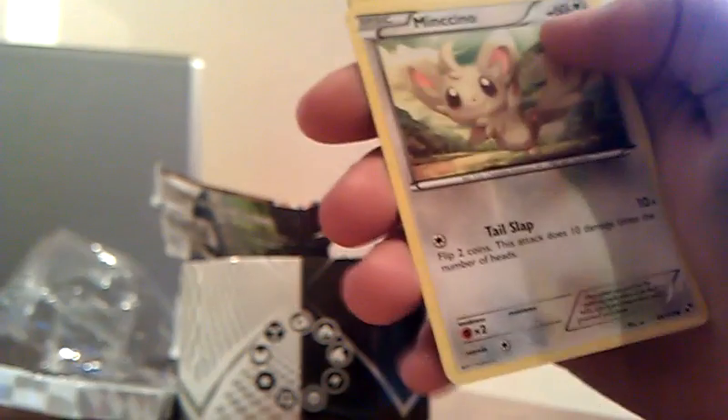We have a Simisage, Tranquill, Petilil, Patrat, Potion, Minccino, Pansage, Purrloin, and Zebstrika.